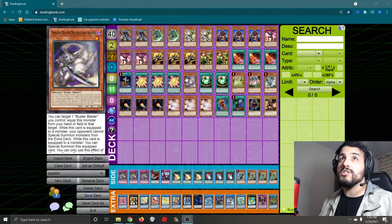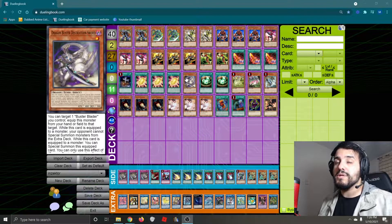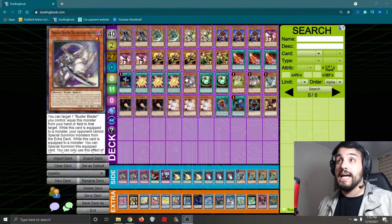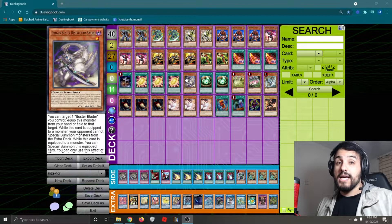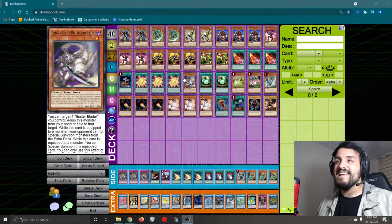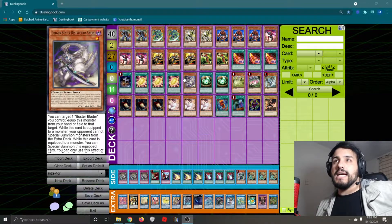Also, we're running Dragon Buster Destruction Sword because he's going to help us with our end board. This is one of the few decks that can actually use this card optimally because we can put it out on our end board pretty easily.